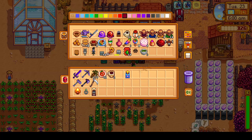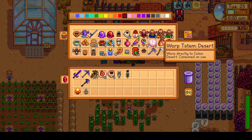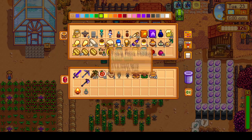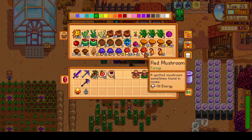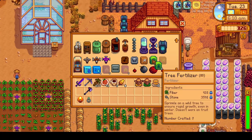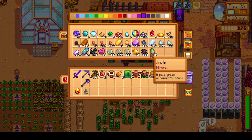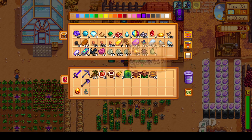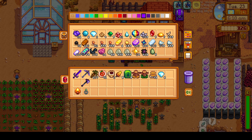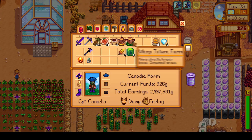We also got super lucky at the casino and bought the rare crow there. And real quick, I'd like to correct something from last video where I mentioned that rare crows were not needed for perfection. I completely forgot that the Deluxe Scarecrow is a recipe, so it does count towards crafting everything, which is a perfection goal. For 100% perfection, we do need to collect every rare crow to unlock the recipe for the Deluxe Scarecrow and craft at least one.